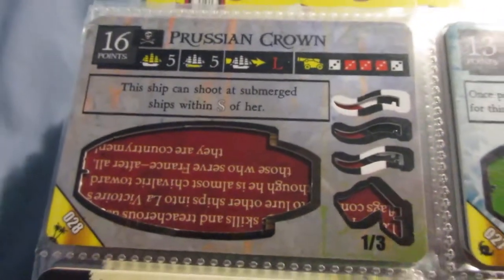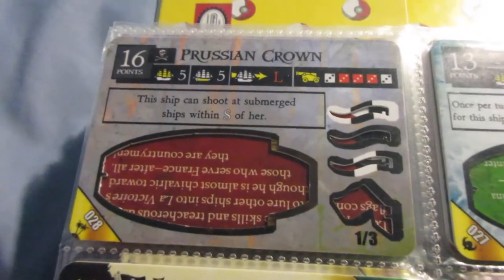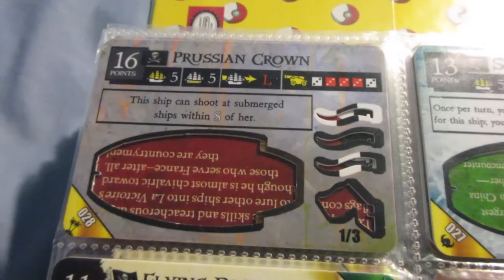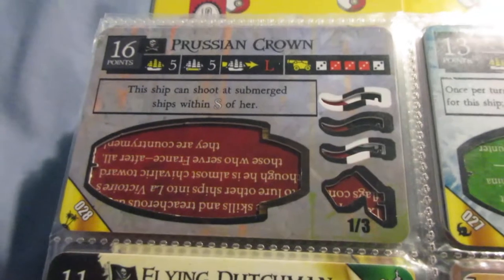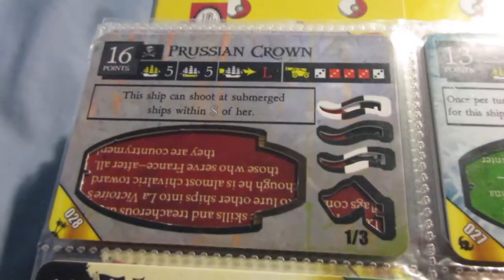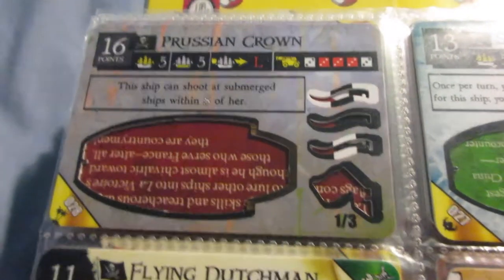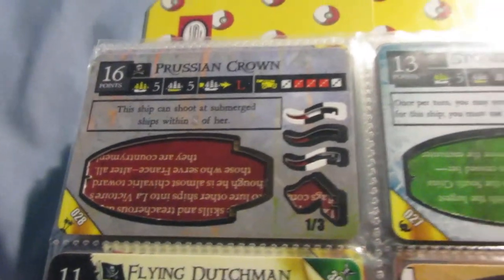The Prussian Crown — this was one of my first Five Masters because I got a bunch of Mysterious Islands packs back when I rediscovered the game in 2010-2011. It's pretty average overall. The only thing that makes her stand out is the ability — if you know the opponent might be using subs or Sea Monsters, something that can submerge, it's a decent option. But other than that, nothing too special.